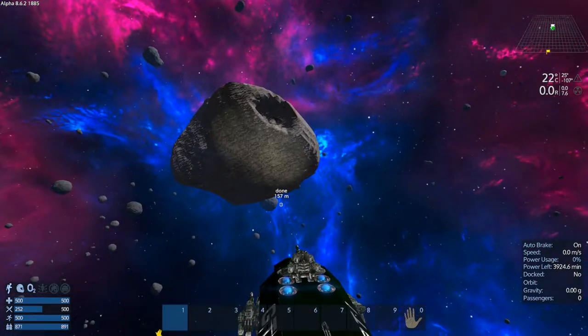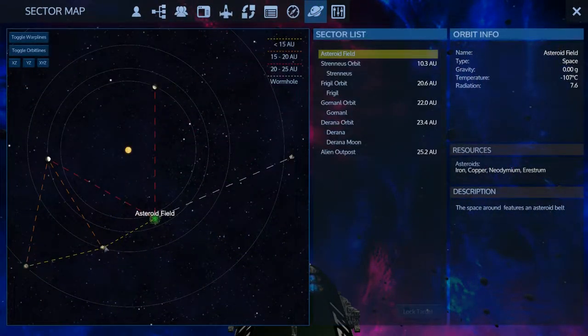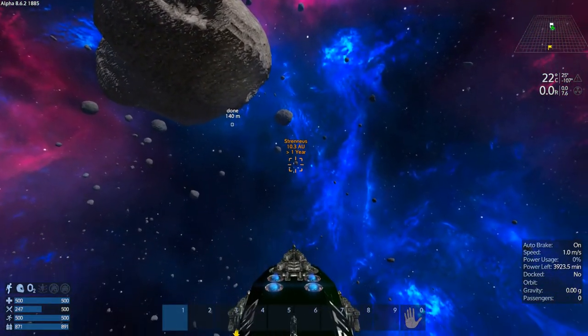Alright, let's go — we're out of here. Heading back to Strennis. If I do make a base I think it might be another little temporary one; we need to get more pentaxid before thinking about a centralized one. This isn't just a playthrough, it's a competition, and I still have to follow the rules. I don't want to screw up and not get my mission done before the due date.